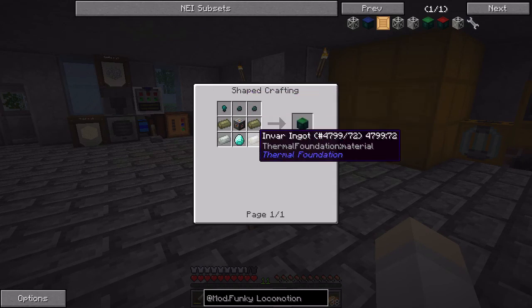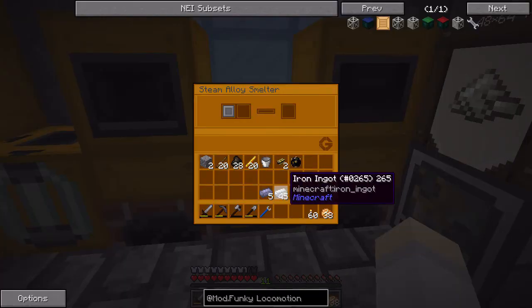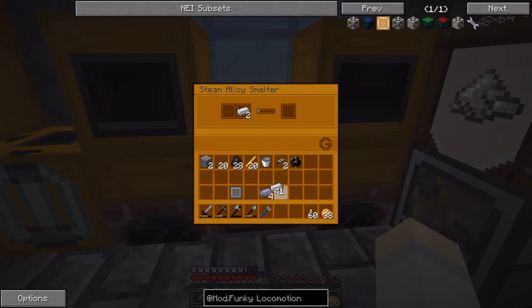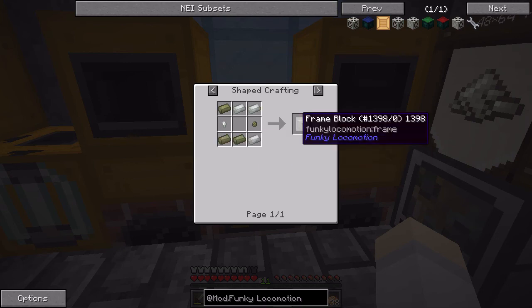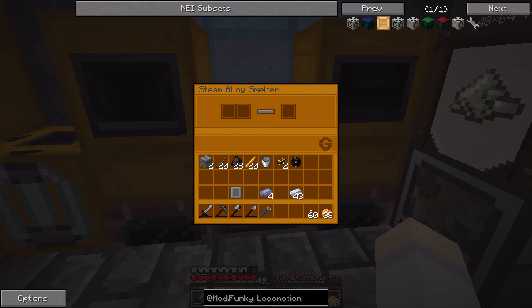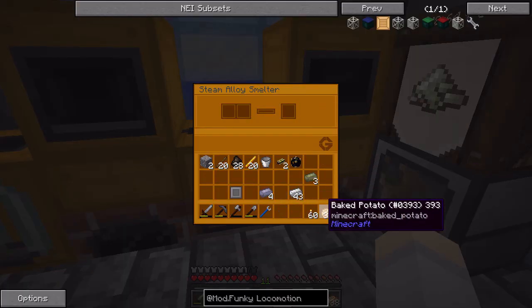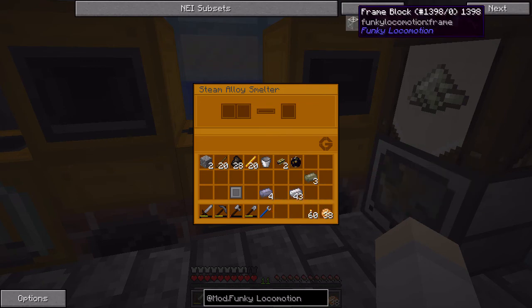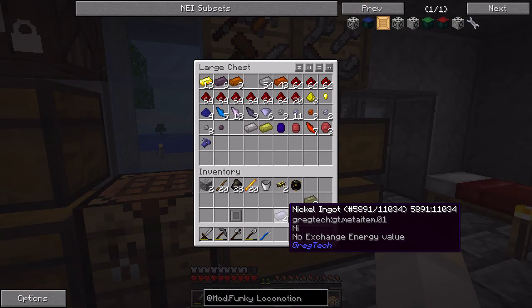I'm hoping to do that today, but what I need is endarium and a load of Invar. I do have some nickel here so I might smelt up some of that into Invar. With that I think I should get three or four. The frames need Invar as well — they're just made of Invar — and you get eight for just over six. So we get three, giving me 12 more. I might just have enough to make eight.